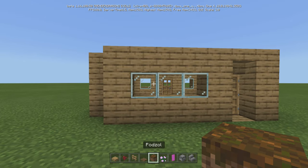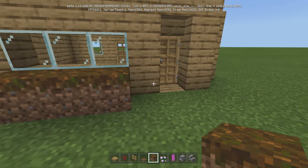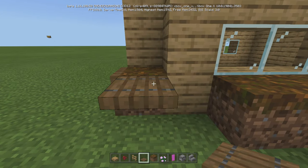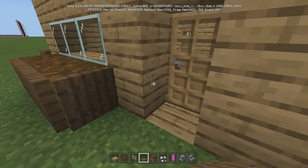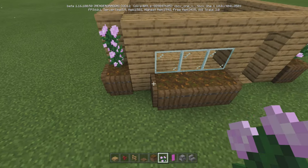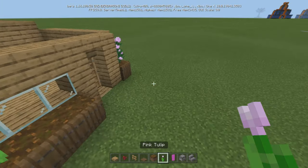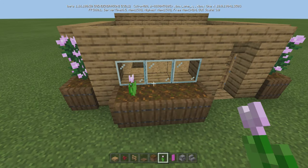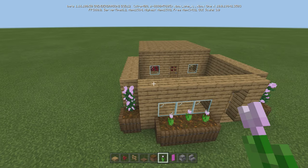Back towards the front, right underneath the glass we're going to use podzol — one, two, three. You can use regular dirt, doesn't matter. Put some podzol in the corners too. Now we're just going to take spruce trapdoors — you can use oak, that's fine, but I like the way spruce looks. Go around it just like so. For the corners I use peonies. You can mix up different flowers to spruce it up.